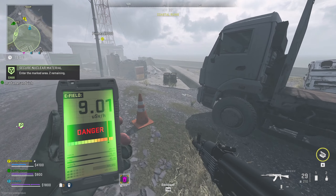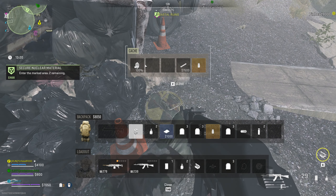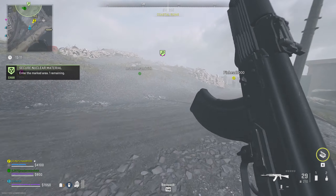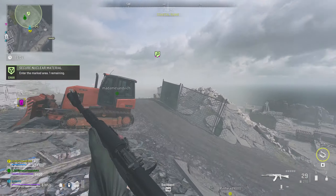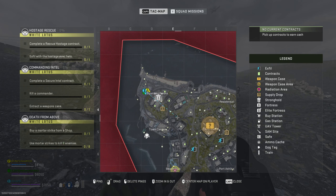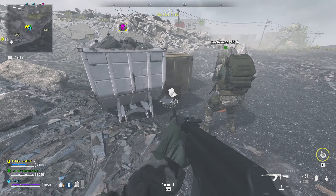Actual to Ultra-1, you're approaching the target area now. Deploy Geiger counters to locate and secure the material. Ultra-1, actually the objective is secure. Move to an HLZ and call for extraction to earn a bonus. Ultra-1, you're on an exfil streak. Stay safe.